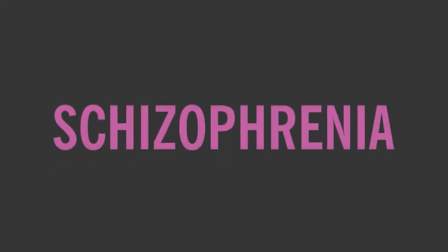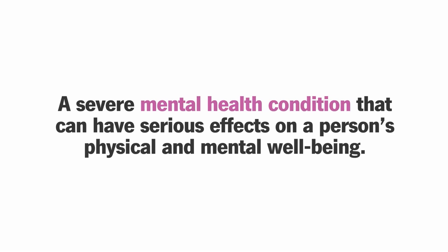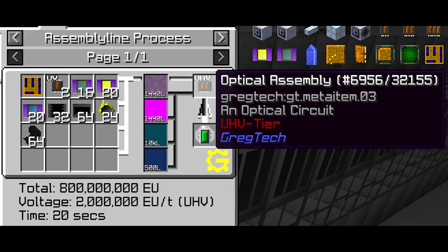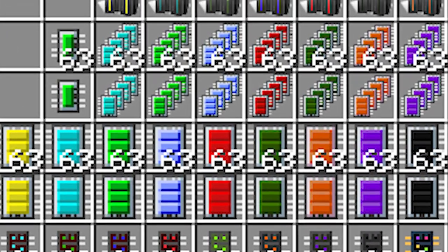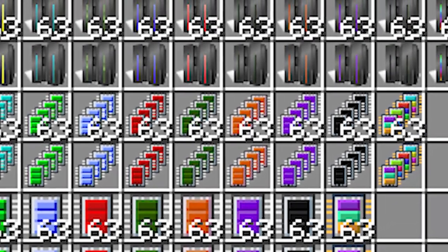Exotic circuits, also called spintronic or schizophrenics, use the literal spin of electrons to do stuff. I have no idea what this means as I am not a physicist. Then there are optical circuits, then cosmic circuits, and then supra-causal circuits, which break the literal laws of time to get new information.